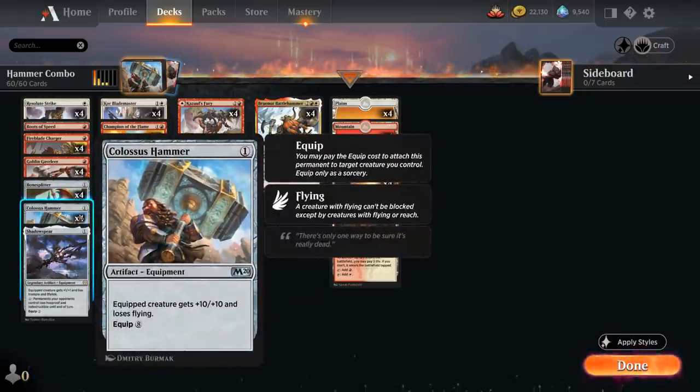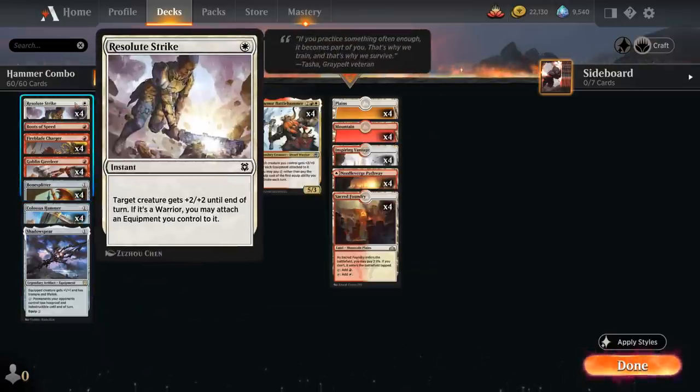The key card in the deck is still Colossus Hammer. The one-mana equipment costs eight mana to equip but gives the equipped creature plus 10/+10 and it loses flying. We've got a few ways to cheat on the equip cost, and one of those is Resolute Strike — a one-mana instant giving a target creature +2/+2 until end of turn, and if that creature is a warrior we may attach an equipment we control to it.